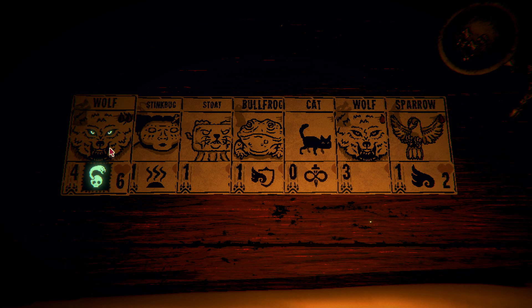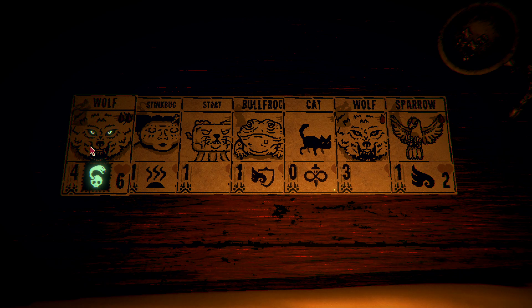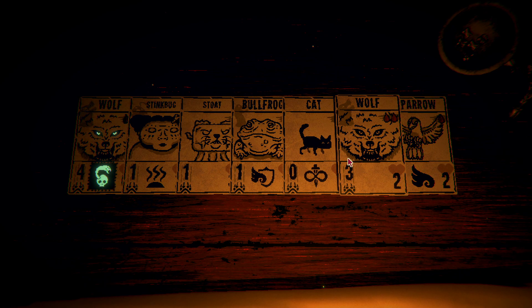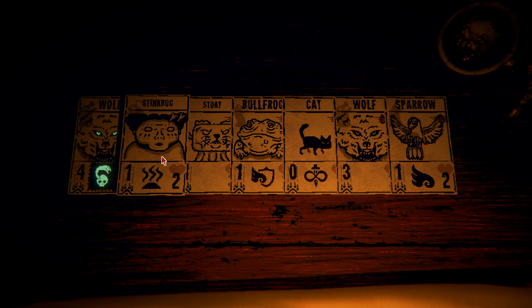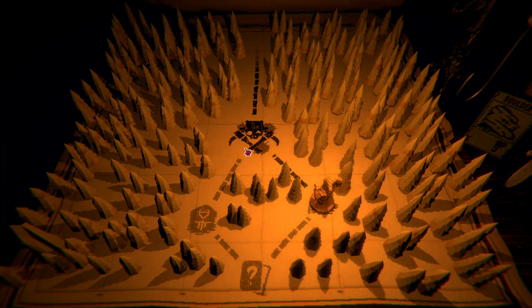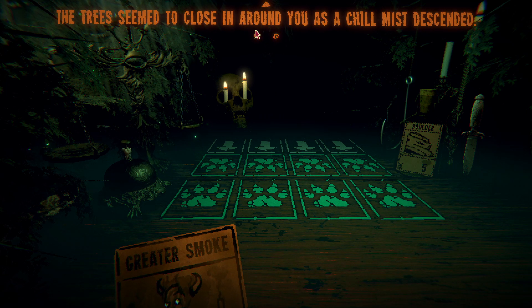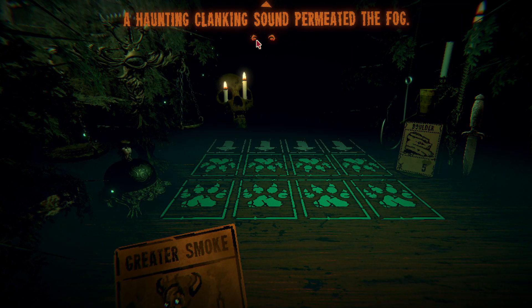Let's see what we have here — sparrow, skink, or coyote. Maybe let's choose sparrow. And let's see if we have any card to replace its sigil. It looks like not, so let's go to the consumables and let's get the boulder. And here's the Prospector — the trees seem to close around you as a chill mist descends, a haunting clinking sound permitting before...